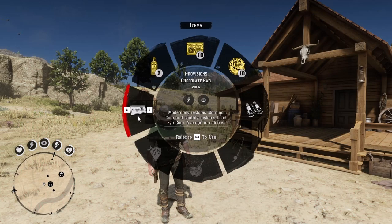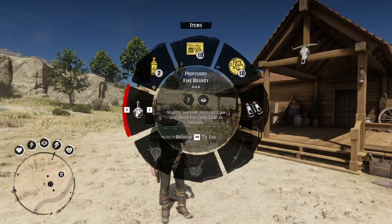The next mod is Calorie Descriptions by Bowman70. Very simple mod — it adds little calorie descriptions to foods so you can see whether it's high, medium, or low in calories.